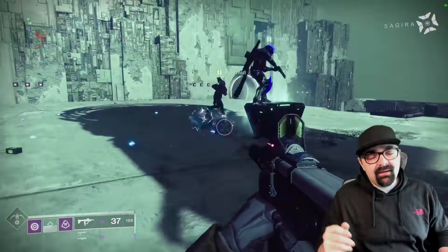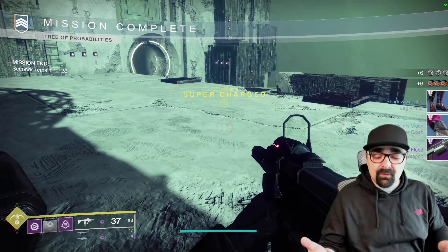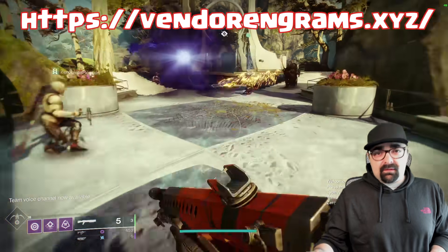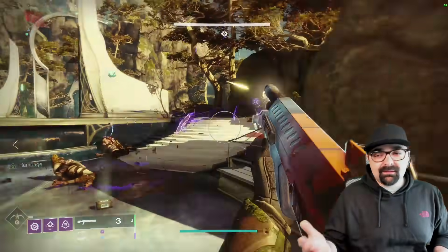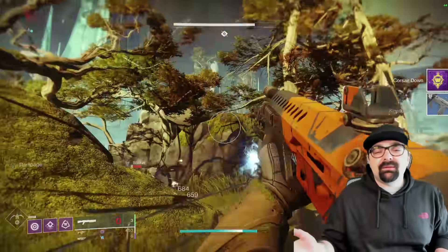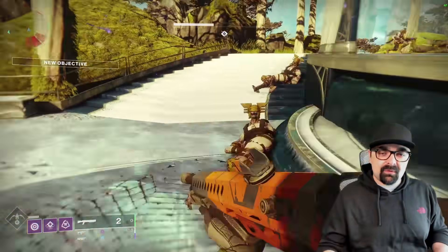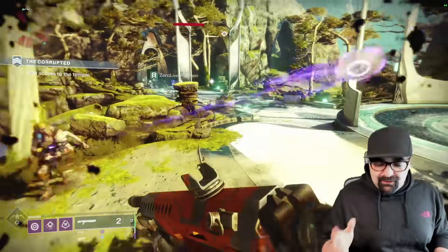Now there are some pro tips to getting to 1000. You can go crazy — there are so many ways of doing it. There are specific websites you can go to. One of them is vendorengrams.xyz. If you go to that website, it will show you all of the vendors and tell you which ones are dropping high and which ones are dropping low. You want to go to the ones that are dropping high. It can show you like the gunsmith or Devrim Kay or somebody who at that specific time is actually giving out a higher number engrams than others.